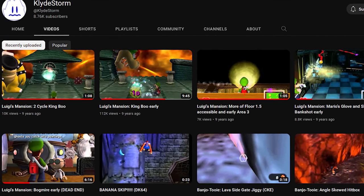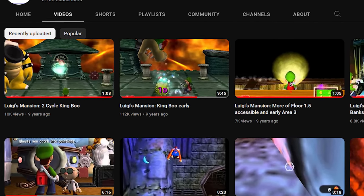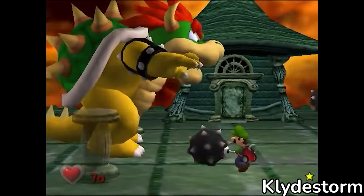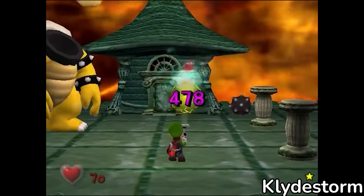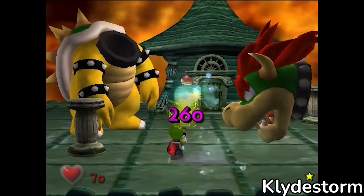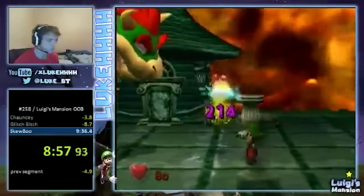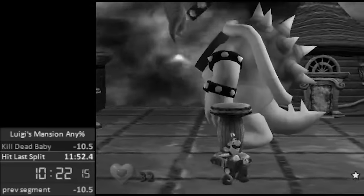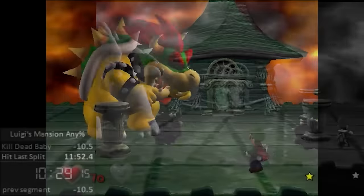Going back to March 21st for a second, Clyde Storm would post one final video, showcasing another theoretical strat that he believed to be TAS-only: Two-cycle King Boo. In an optimal speedrun, runners would defeat King Boo in three cycles. Each cycle consists of blowing off Bowser's head with a bomb using the vacuum and then draining as much HP as possible from King Boo before he retreats back into his Bowser suit. King Boo has by far the most HP out of any ghost in the game — 500.